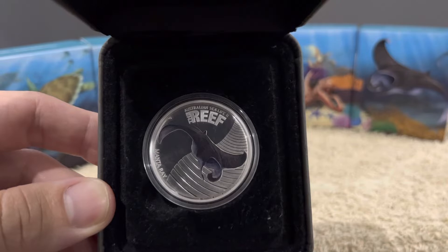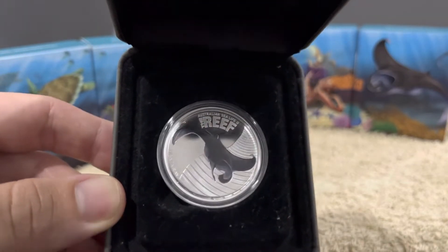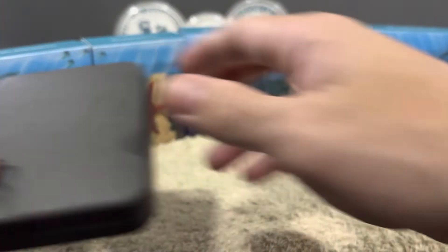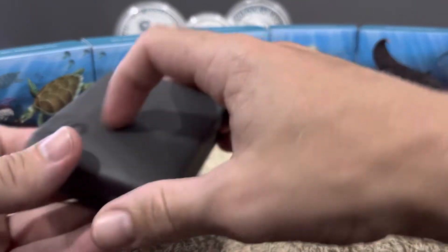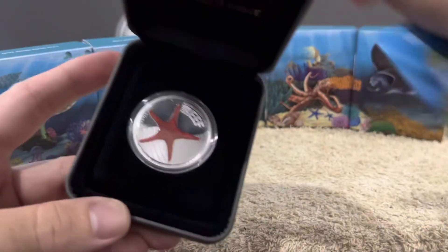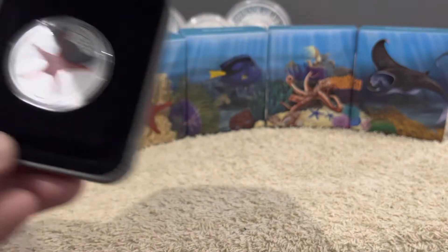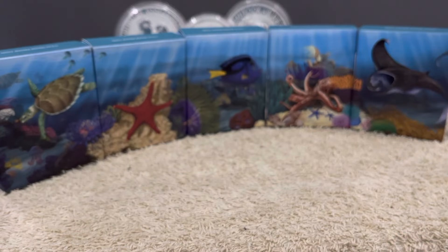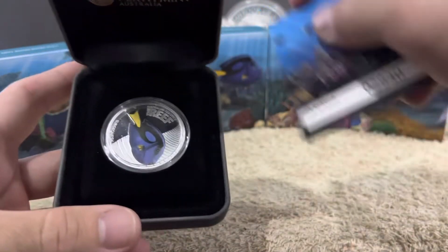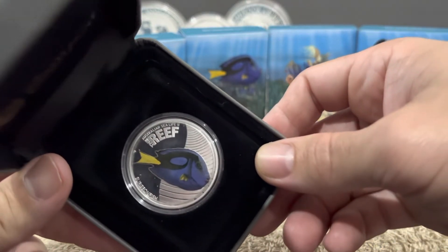So this one's the Manta Ray, in a standard Perth Mint display box. Next up is the Starfish — it's got a little Perth Mint mark there, which just tells you that it's created at the Perth Mint. And this one is the Surgeon Fish.